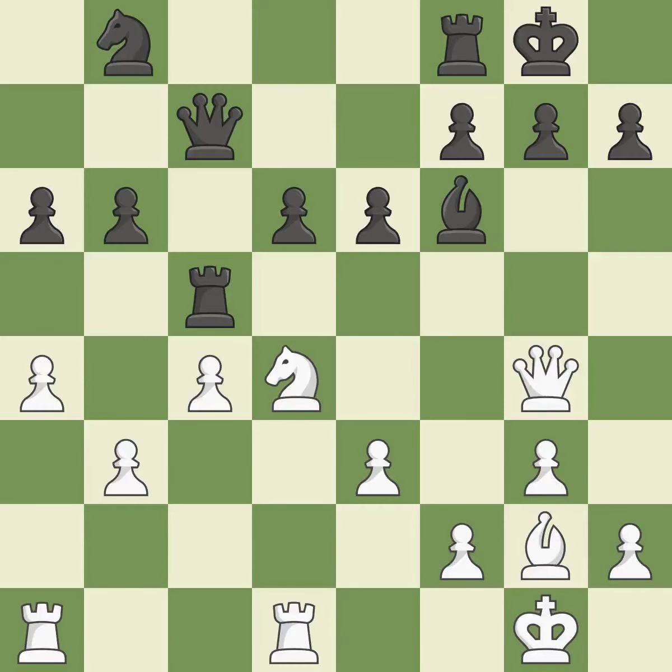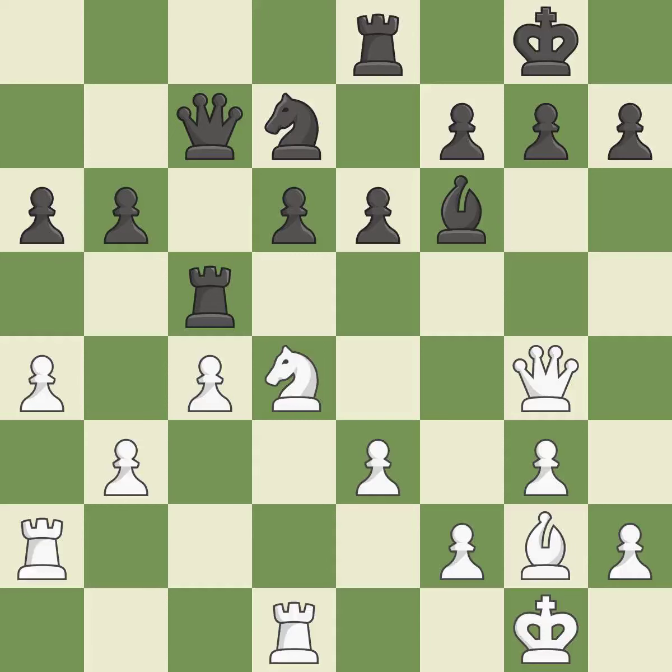This overlooks an opportunity to develop a rook off its starting square. This permits the opponent to kick the queen — it is an inaccuracy. By moving a rook from its starting square, this activates it. This develops a knight from its starting square, activating it. There were worse maneuvers, but there were also much better ones. It is incorrect — although the score was nearly equal, White now has the upper hand.